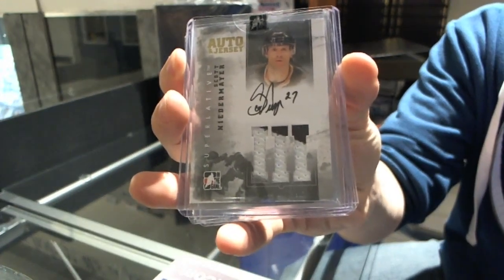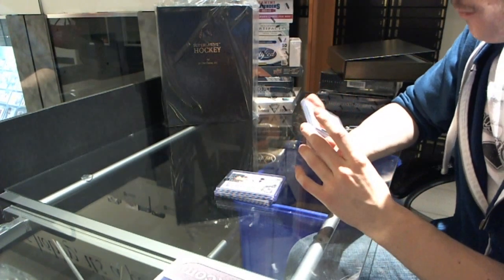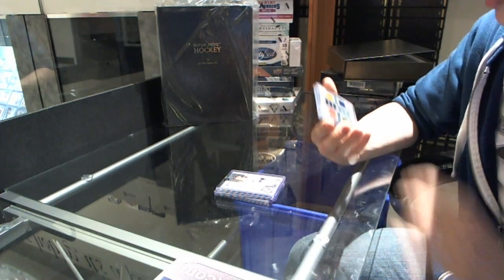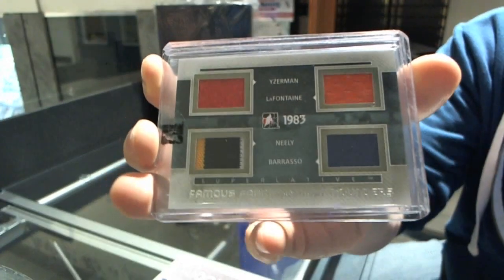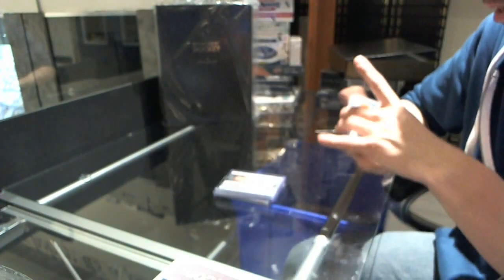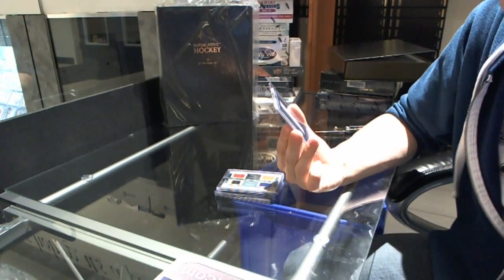9 of 10, Scott Niedermayer. We've got a Famous Fabrics First Rounders quad jersey silver, number 2 of 9 — Steve Yzerman, Pat LaFontaine, Cam Neely, Tom Barrasso — quad jersey number 9.